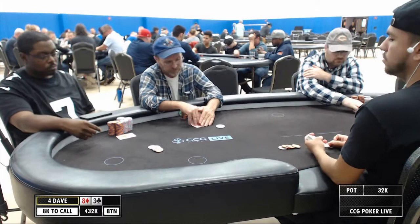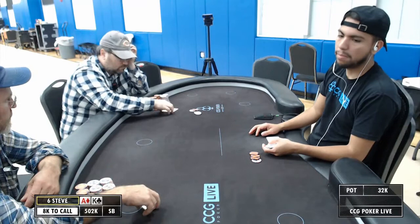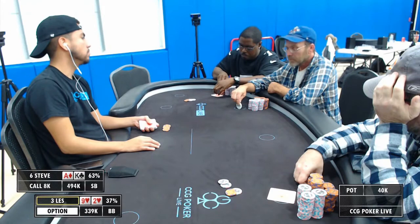This is a hand I wanted to talk about. You've got three players — button, small blind, big blind. Button folds, and it comes around to the small blind who wakes up with quite a monster. That's a monster in a full ring game, but even better when you're heads up against the big blind.